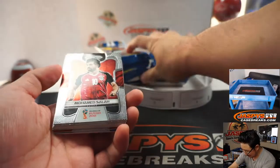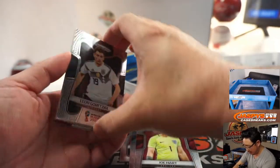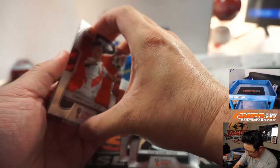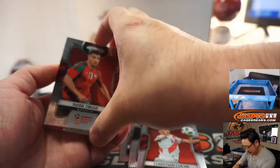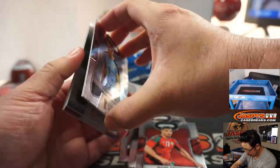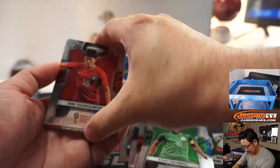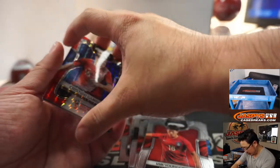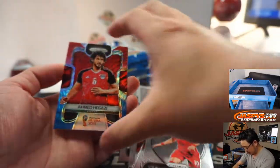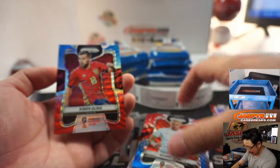There's my guy Mohamed Salah, plays for Liverpool. Enzo Perez, Joe Hart. Alright, these cards are all stuck together here from either the material or the glue from over the years. They usually have some sort of coating to prevent this from happening, but who knows what kind of warehouse this was sitting in.